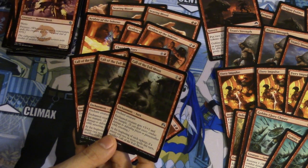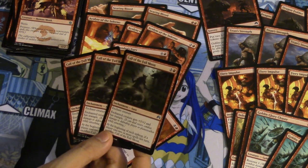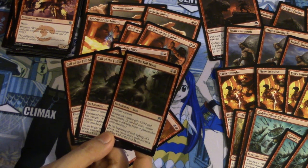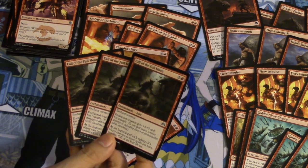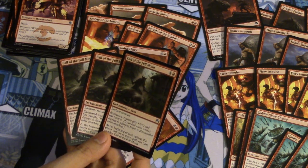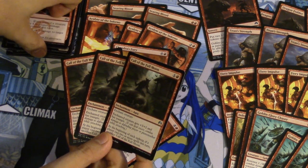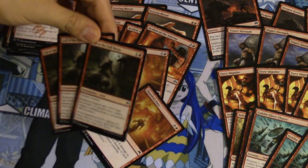Call of the Full Moon is actually one of the best cards in the deck. If you put this on any of your one-drops it becomes insane — put it on your one-drop and she becomes a beast. It's taking an attack of five that turn, and it just gets insane. It is a huge ability to have you attacking for five on turn two.